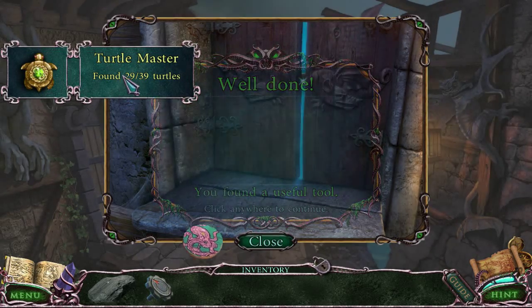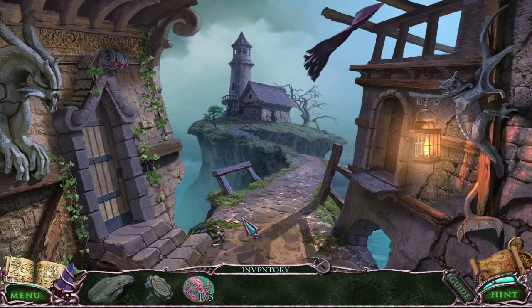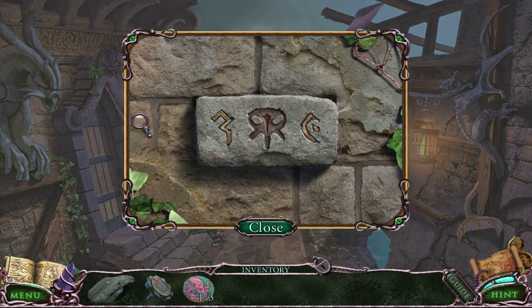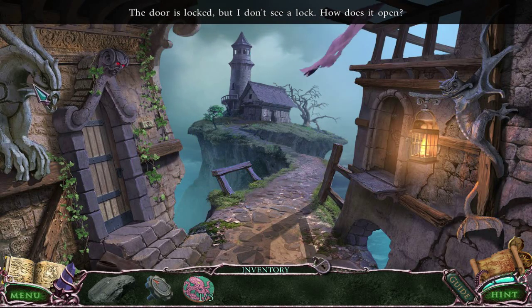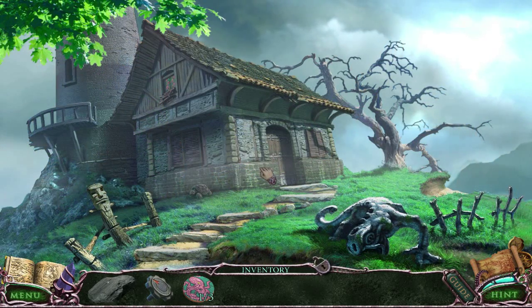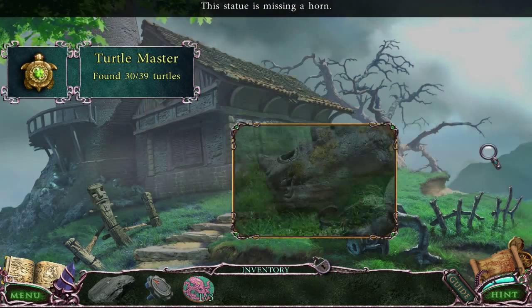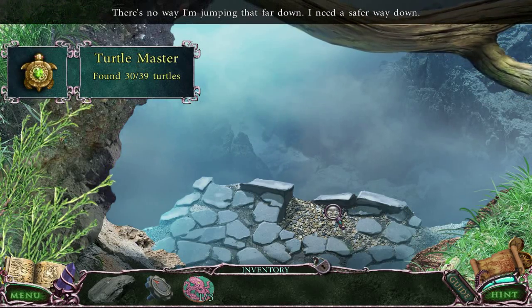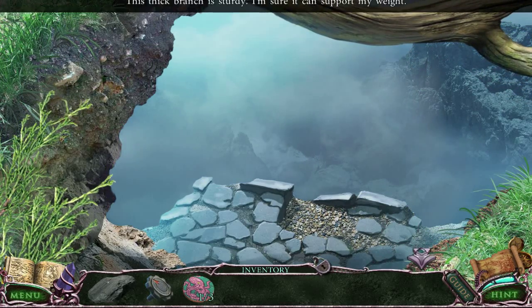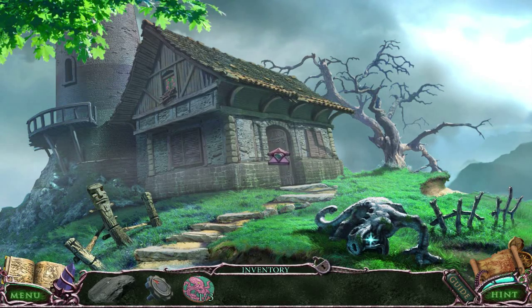I hope there's something cool for finding all the turtles. If not, I can at least feel some accomplishment by doing something completely pointless. Something's missing here — this is a locked door. Oh, this is a lighthouse! That statue's missing a horn. That looks like I could fall — I'm gonna need a rope. Let's go inside.